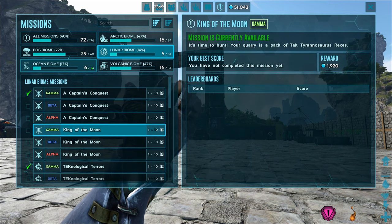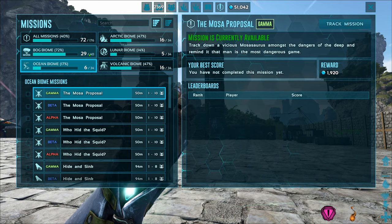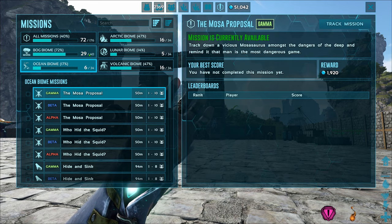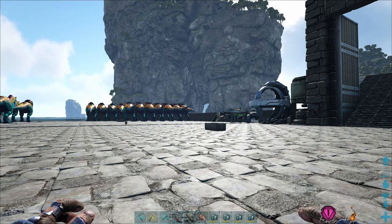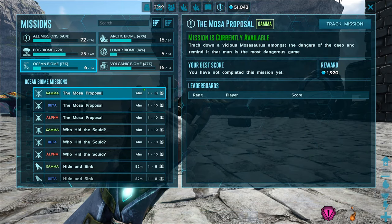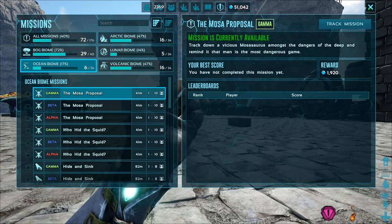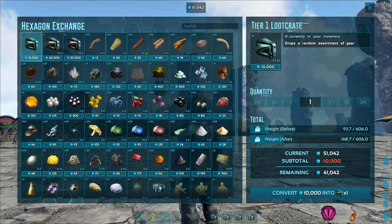I've been playing ARK a long time and I just have a lot of general understanding of how ARK works. Normal ARKs will have drops, whereas Genesis Part 1 has these missions, which when you complete them, you do get loot such as weapons and armor. But you also get some of these hexagons, which can be used in Helenia's store for all sorts of goodies — loot crates, resources, and emotes.